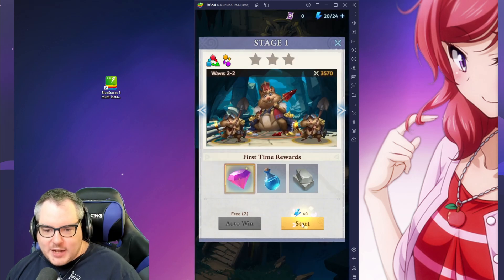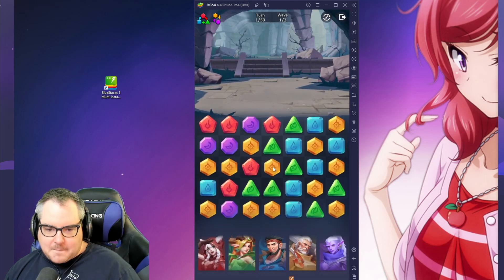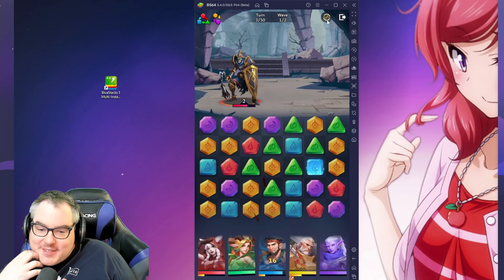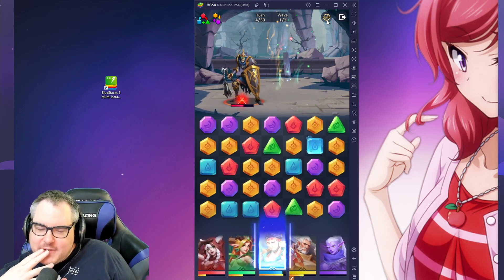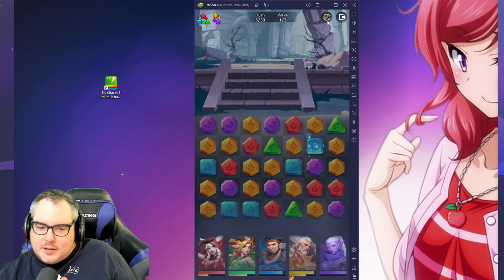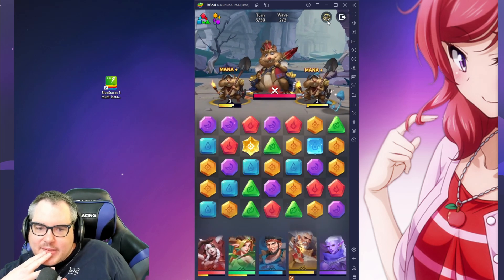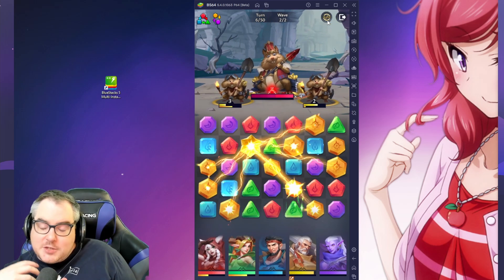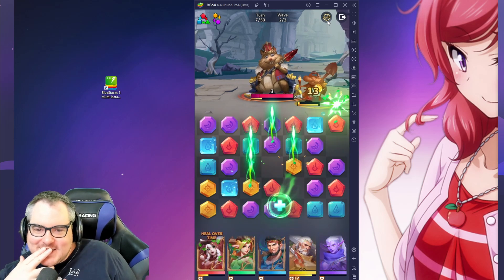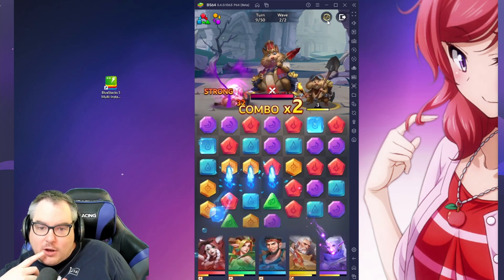We've got to at least get one summon — I want to do a single summon. There's an auto match-3 feature. Is auto common in match-3 games? I haven't played many lately. I feel like auto kind of defeats the purpose, but I guess the characters themselves are pretty sweet and they're voiced too. Oh, it's a rat — just kidding, it's a hamster king. It will use the specials too. The worst part about auto match-3 is the AI is better than you.